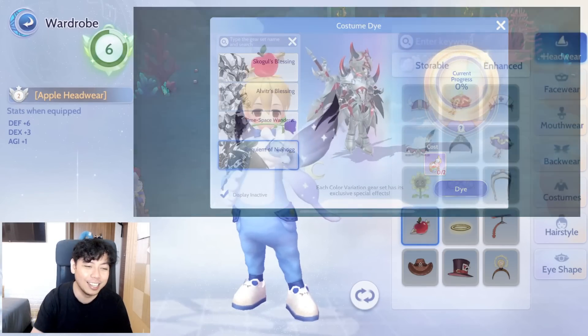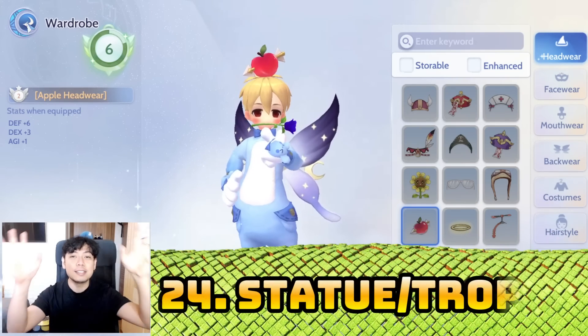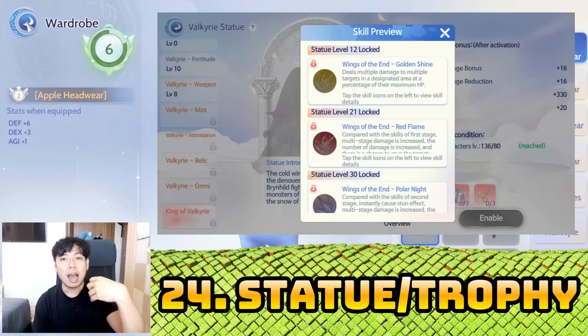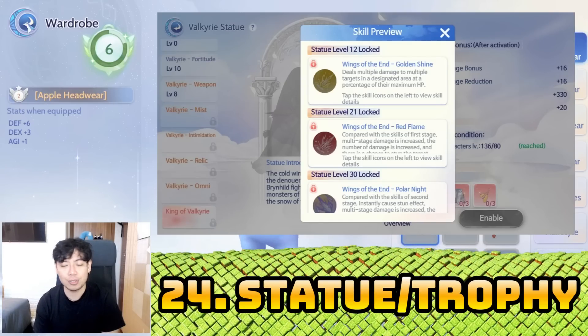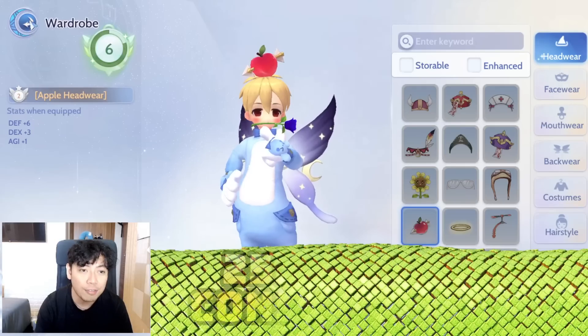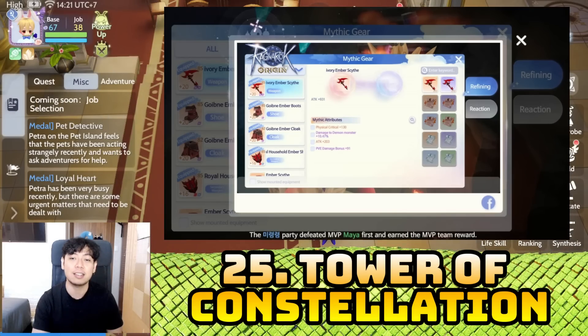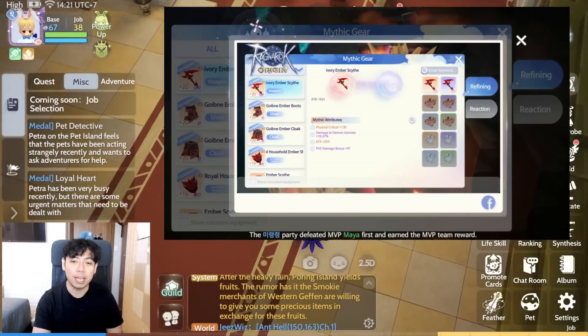Number twenty-four: statue or trophy — this is not yet implemented in the game, I'll post another video when it gets released. Number twenty-five: Tower of Constellation gears — this is also not yet released in the game.